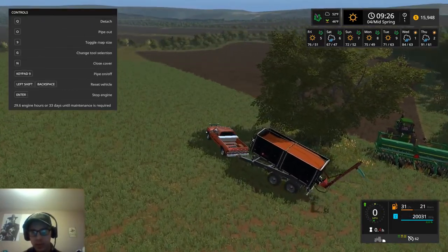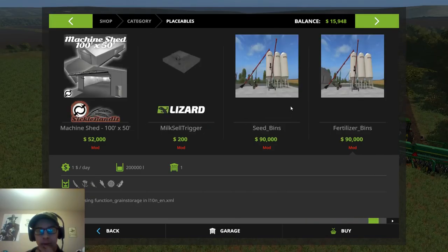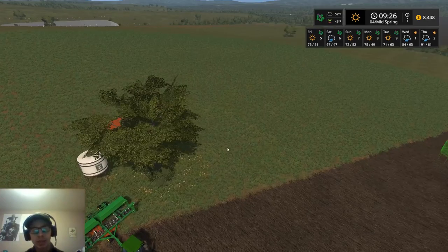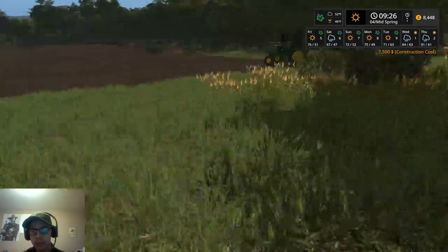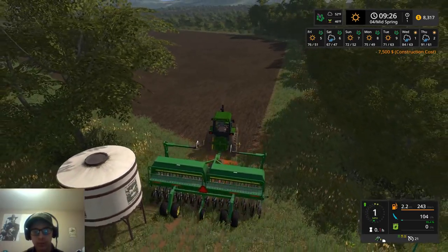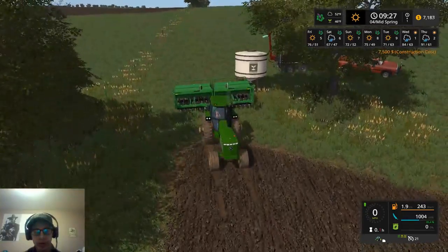For the time being I'm going to put down a placeable seed tank until I can figure it out. I'll have to do some off-camera testing with this and figure out where the sweet spot is. We'll just put a seed tank right there, and after I get some time to mess around with it and figure out exactly where to put it to get it to fill, I'll go ahead and do that. But for now we'll just fill it up right here like this.